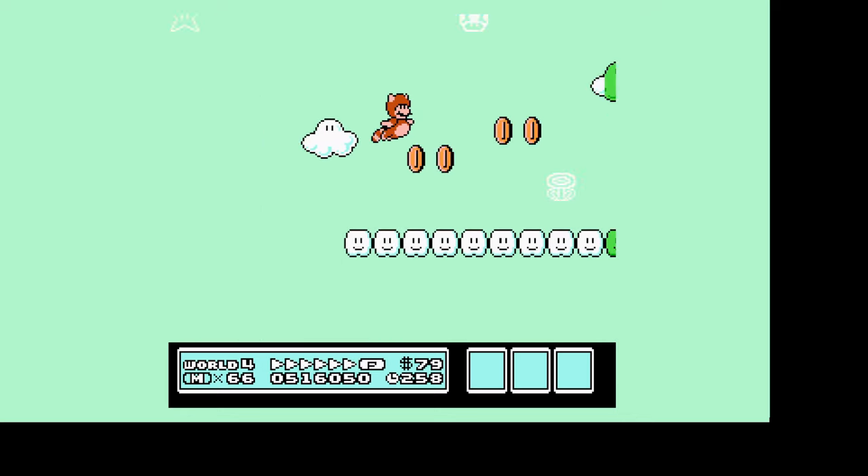Now you will grab this one up and get a running start, fly across the gap, and there is a hidden platform up here where you can grab some extra coins up on top of the clouds. So let's just go across, float down, and grab that coin that I missed and continue on to the right.